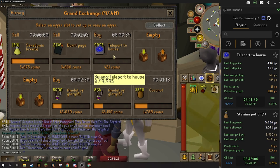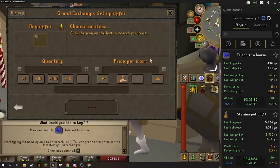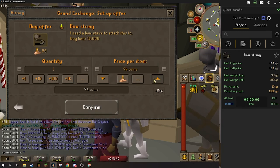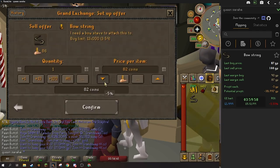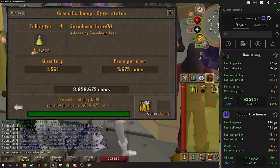Next item is teleport to house — 13 GP margin on it, another really solid item. I've always had luck with the teleport to house. Going to give you two more high volume items and then that's going to be it. So bow strings — I don't flip them that much but I have heard they're a pretty consistent item. It's a 1 GP margin on it — we're not going to do that one.